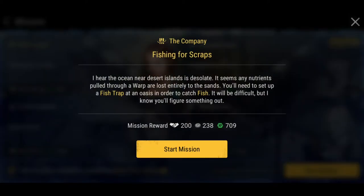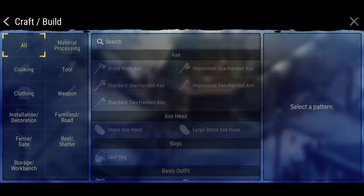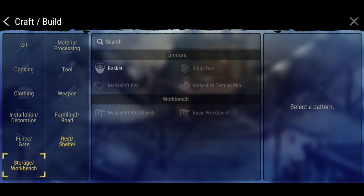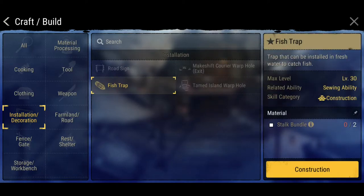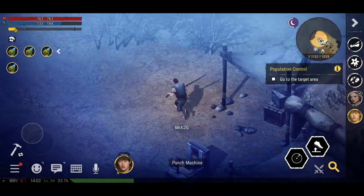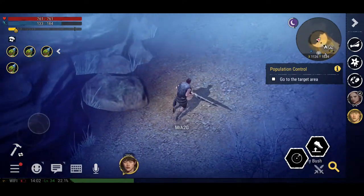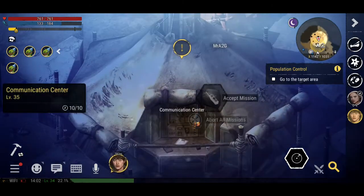There's also a 'Fishing for Scraps' mission — nearby ocean, catch fish. I need to set up a fish trap. Do I have the materials for it? A stalk bundle — that shouldn't be too hard as long as I find some stalks. Let's just go ahead and accept that mission anyway.